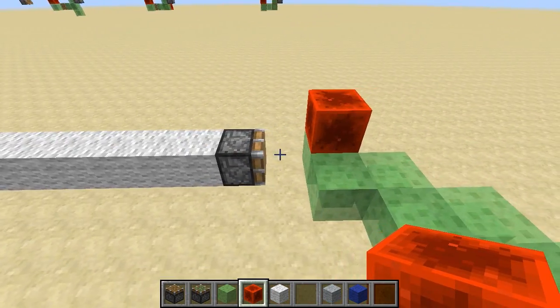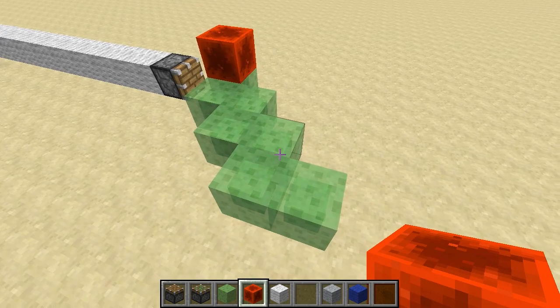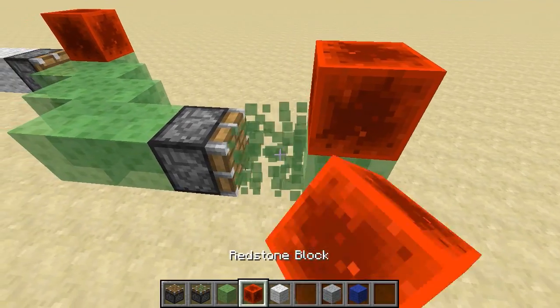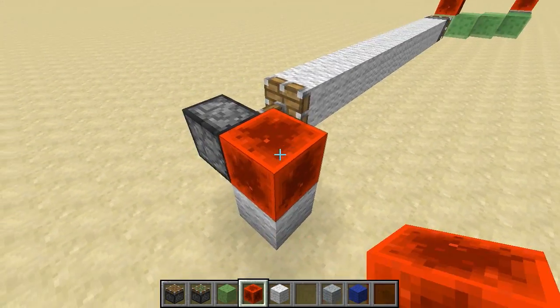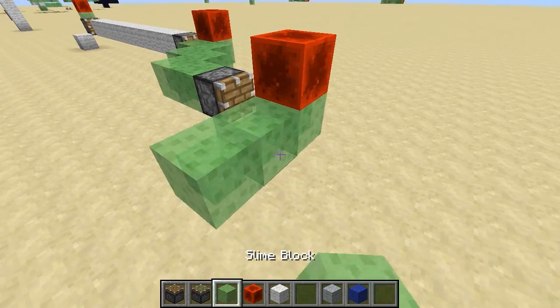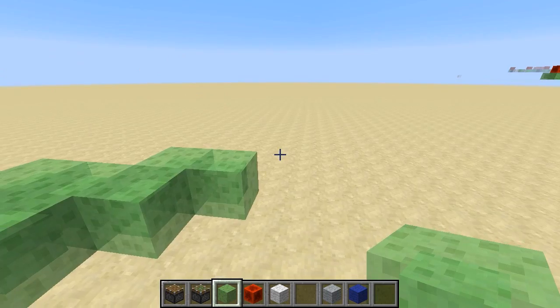This piston presses this one, which then presses this new structure which has a new 12-block limit. Furthermore, we can repeat the same structure to keep pressing forward even further. If I add another fundamental unit of leverage, then pushing from way back here will push this thing forward, which will then push this thing forward, and I've got another 10 blocks of slime blocks that I can play with to continue extending the structure.